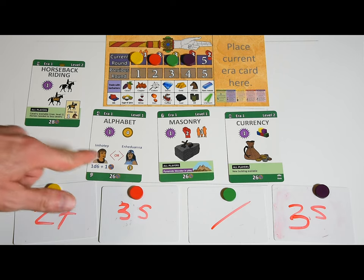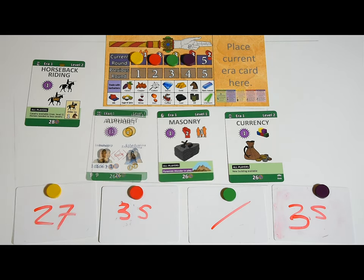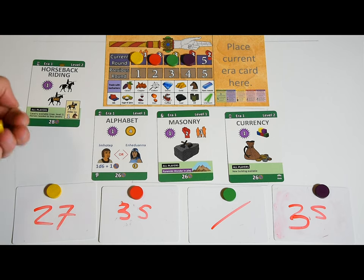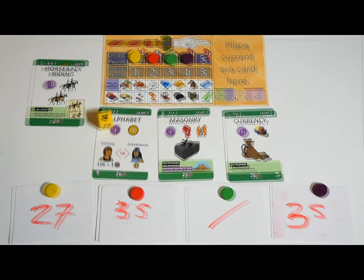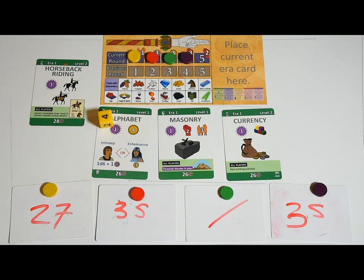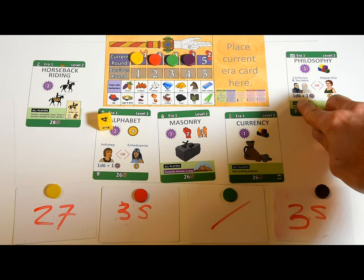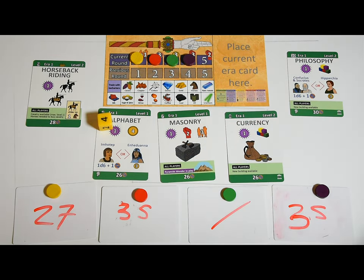When you get an icon card, pick either the left icon (the visionary) or the right one (the voice). You'll roll for visionaries and get whatever you roll — with Imhotep, for example, you'd roll a d6 and add one to see how much commerce you get. On average the voice will get you less, but you know what you're getting and it includes gold. Sometimes two icons are illustrated on a side — that's just for flavor; you'll still only get the benefit once.